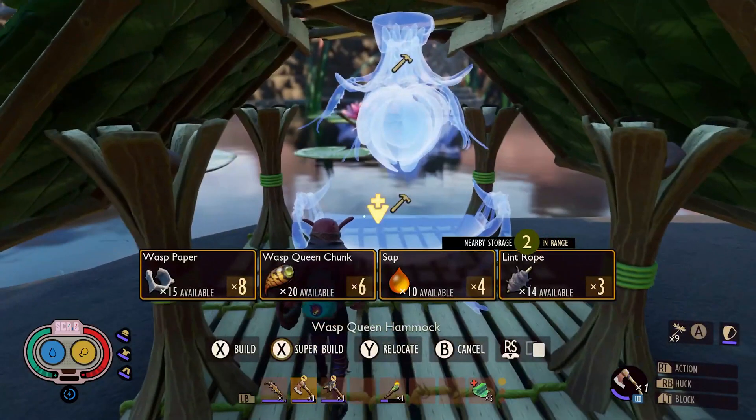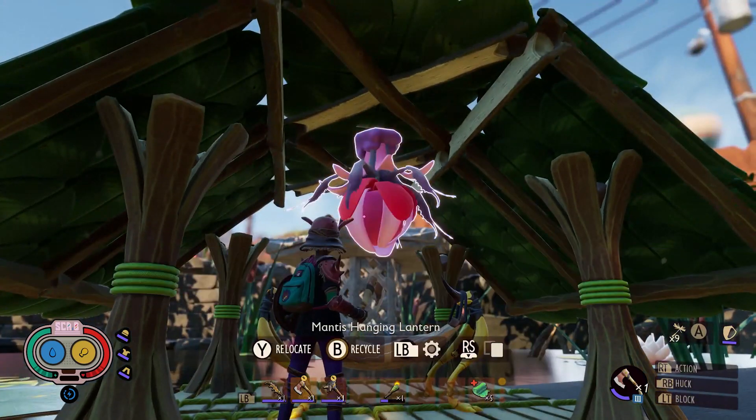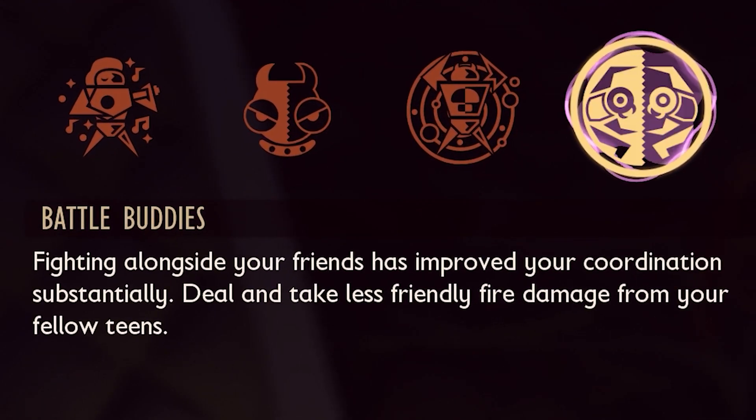More boss vanity buildings using the Broodmother, Mantis, and Wasp Queen parts. Finally, a brand new mutation that reduces friendly fire damage dealt and received, making co-op play even more cooperative.